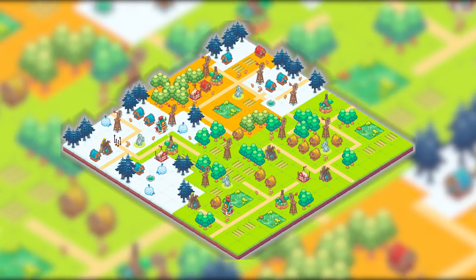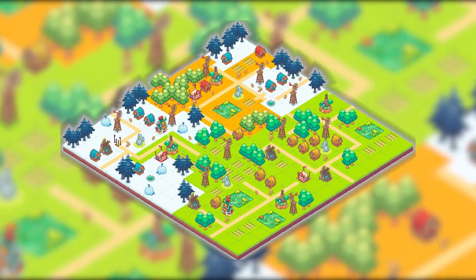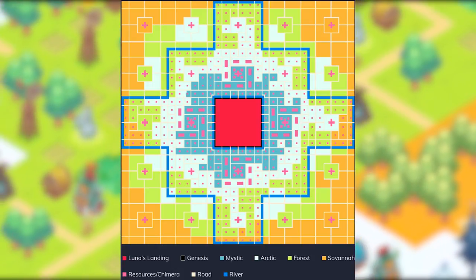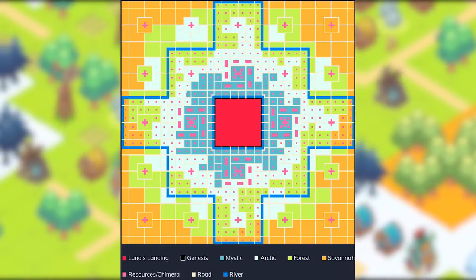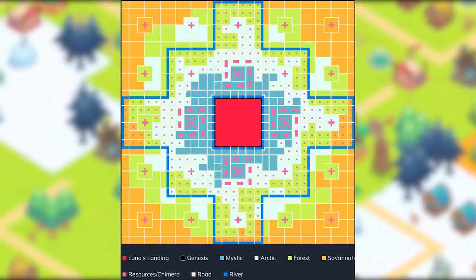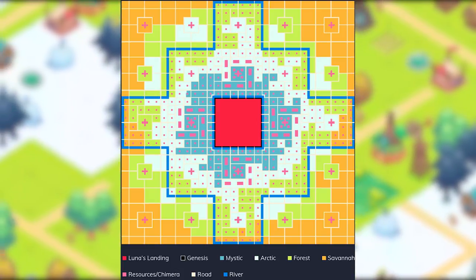Next, we have the land system in Axie Infinity. The Lunacia map is divided into tokenized plots of land called Terra. 25% of the map will be sold in each sale, and the price will increase by 17.42% in each sale thereafter. Each plot of land can be purchased, rented out, and developed by players.